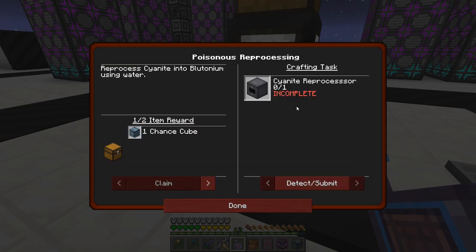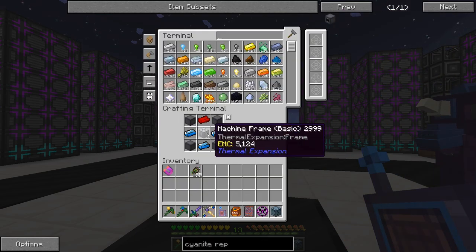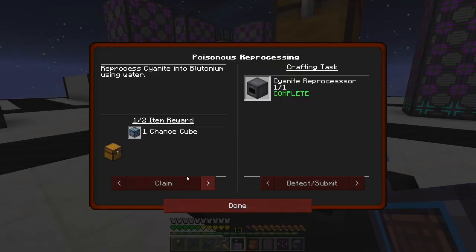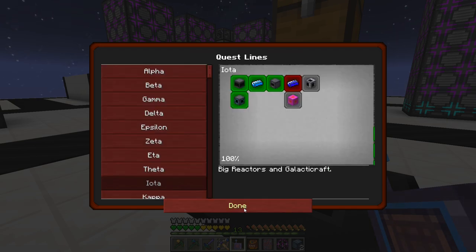Poisonous reprocessing is the next quest — the cyanite reprocessor wants us to craft it. The basic machine frame works. Let's go ahead and craft that. That gives us a chance cube plus a loot chest. This reprocesses cyanite into plutonium using water: two pieces of cyanite plus a bucket of water turns into one plutonium. I believe one plutonium is the same thing as a yellorium as far as fuel is concerned in the big reactor.